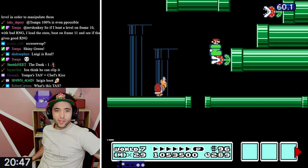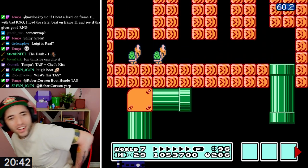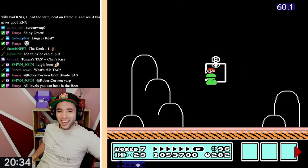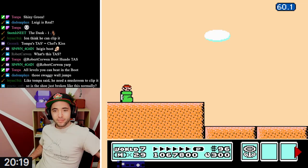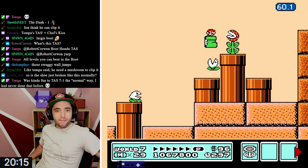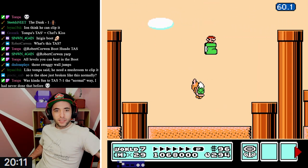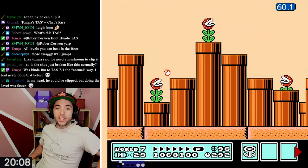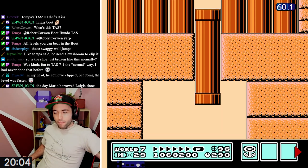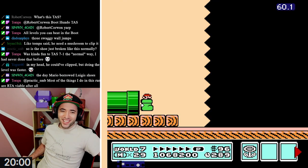Look at this - boom, boom, boom, boom, wall jump! Oh my god, that's crazy. Wall jump right here - boom boom. I like it, I'm happy with that. And because you have the Goomba Shoe, you can just clear the gap. You did the enemy boost that you just told me about. Nah, you can just jump anyway - that's funny though.